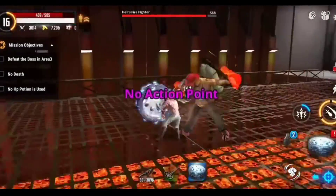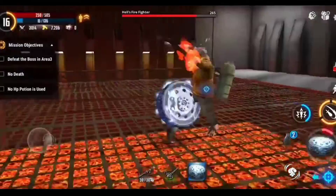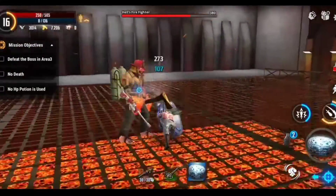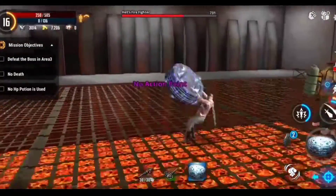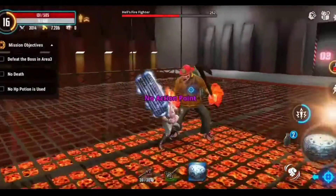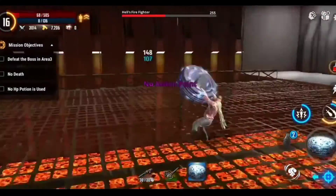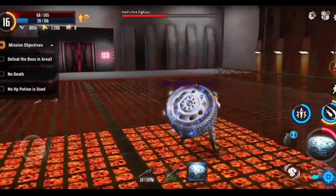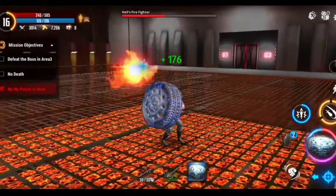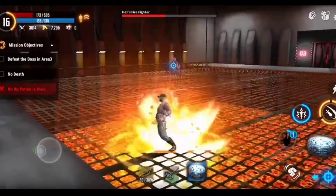Now we can try to kill this bandit boss. He has something like an oxygen tank on his back — maybe because there is lava downside and no windows here for oxygen. That's perhaps why he carries oxygen canisters on his back, while we have the booster drink to get our oxygen.